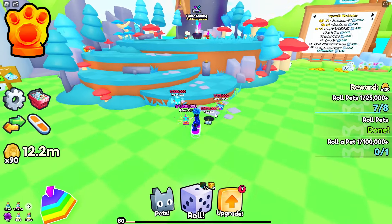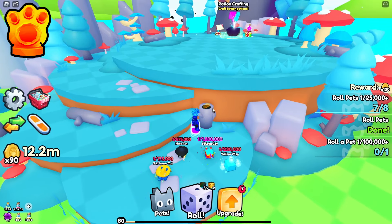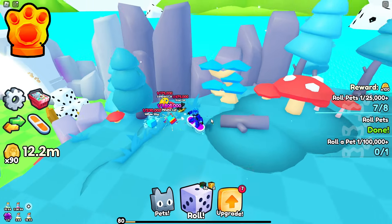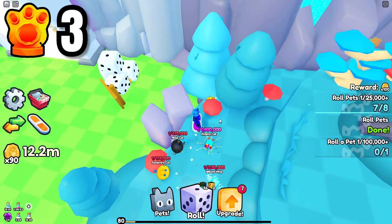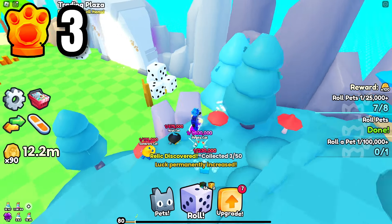The first two relics are right here when you go up the steps to the potion crafting. One's going to be inside of this little tree trunk here and the next one's going to be on top of this blue little tree. Another one is right here behind this little mushroom beside the trading plaza portal — go ahead and click that one, that's three.